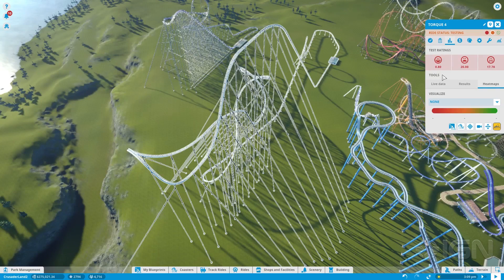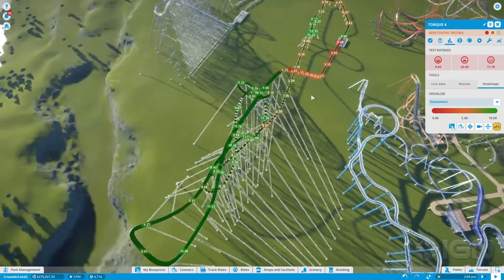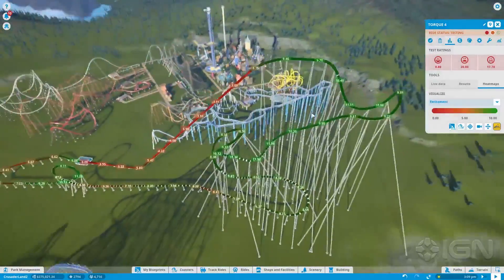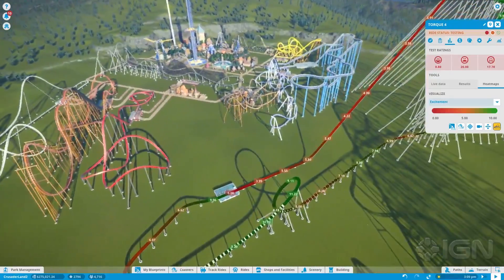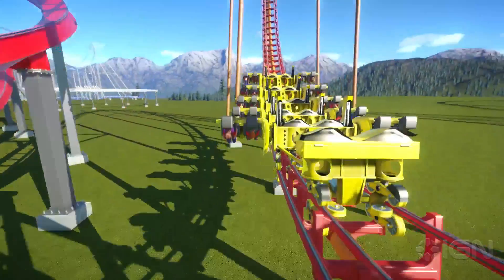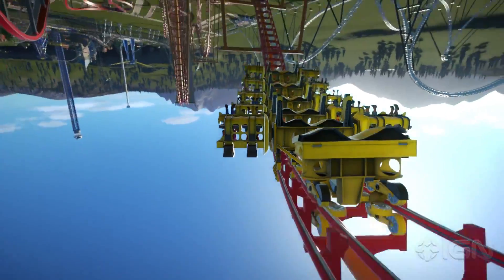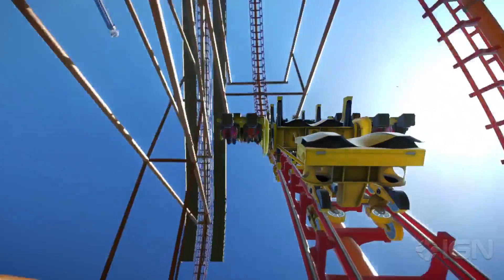The issue I kept running into was that some of my designs kept getting inexplicably low excitement ratings. Even if the excitement heat map said that more than half of my track had an excitement rating above 10, and I switched out the slow cable lift with a linear synchronous motor launch at great cost to minimize the time spent getting up the first hill, I'd often end up with excitement ratings below 1. Comparing these designs to the pre-made coasters, the significant difference seemed to be size. And it's kind of a bummer when a fantasy roller coaster game's algorithm punishes you just for going big.